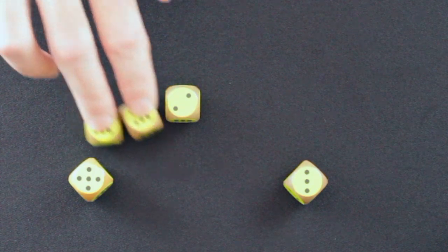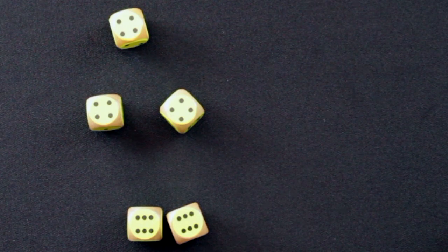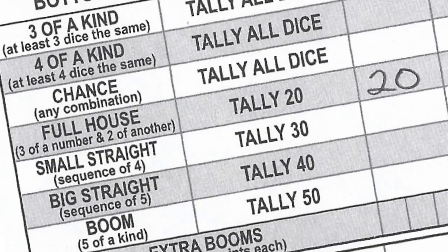Roll your dice up to three times to score combinations. The twist? You get to decide when to bank or save rolls to use later in the game. Say on my first roll I get two sixes — I'm going to go for sixes. On my second roll I get three fours — that's a full house. I'm going to save my last roll by collecting one Banks chip and hiding it behind my Blinder. I score 20 points for my full house. There are only 20 banked rolls in the game, so keeping track of how many each player has will help you plan your strategy.